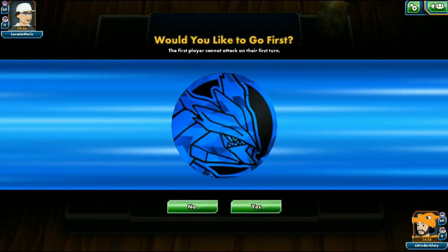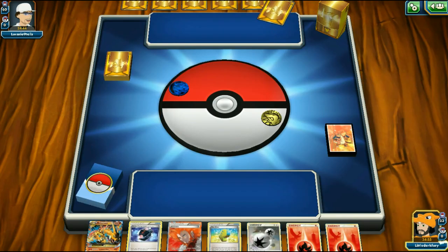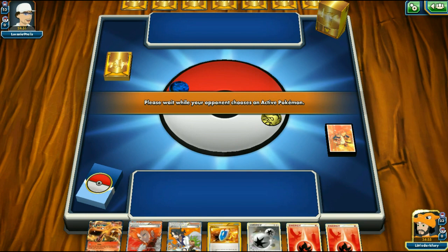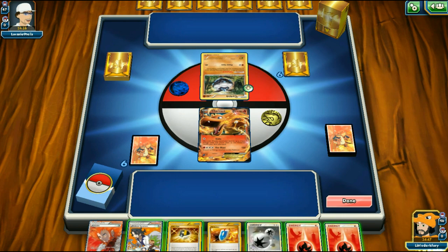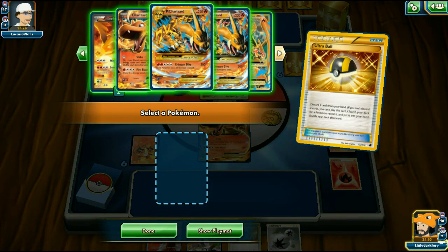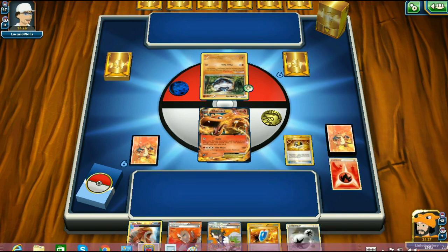Here we go with game two against a fighting deck. We win the coin flip. He starts with Carbink, of course. Our hand is actually decent — we can put the DCE on and Sycamore two Fire Energies away to set up for Blacksmith. We Ultra Ball away two Fire Energies and grab Entei, who is going to be how we deal with the Carbink.